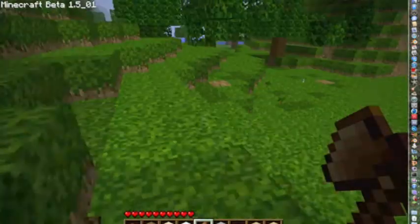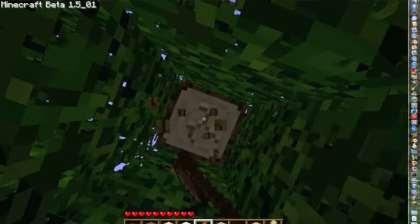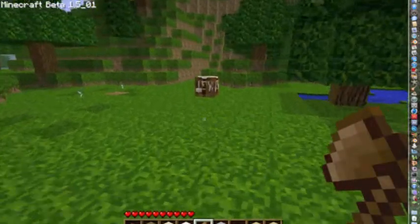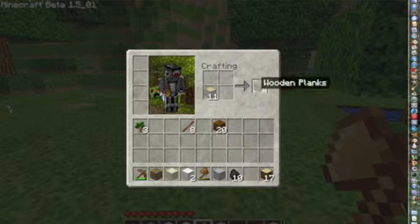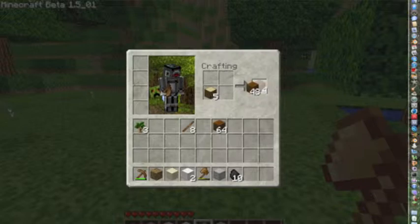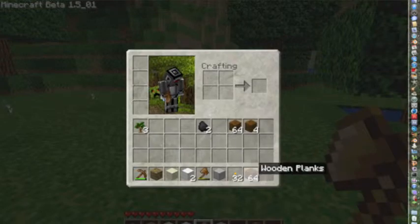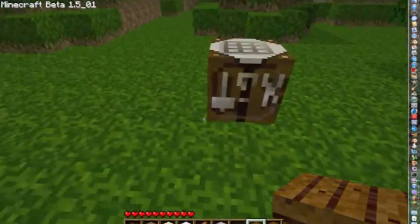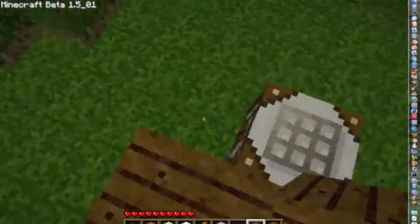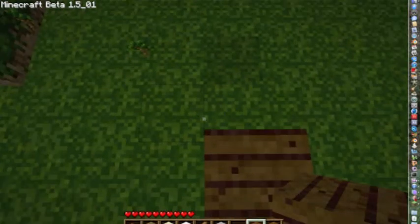Let's get our wood — oh, I have enough already. Let's just get the rest of this tree and start building our house right here. I'm gonna make all this wood refined. Let's make our torches while we're here — just put your sticks down, that'll be the handle of the torch, and then coal on top. That makes four torches. It's getting dark so we have to hurry up.